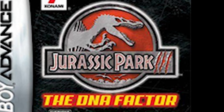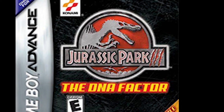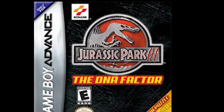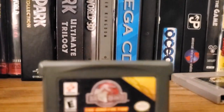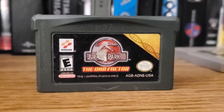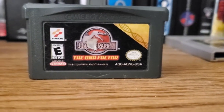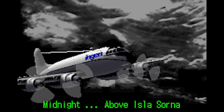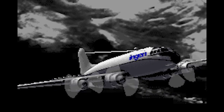Next up on our list is Jurassic Park 3: The DNA Factor. For this game, as well as the next one, I've invited my good friend Crash Fan to talk about them. Thanks for letting me on here to talk about the peak of Jurassic Park gaming. We'll begin with Jurassic Park 3: The DNA Factor, developed by Konami Computer Entertainment Hawaii and released in America on July 16, 2001. Spoiler warning for this legendary game. The story begins with a mysterious cargo plane flying overhead Isla Sorna, carrying many DNA capsules, when it's suddenly struck by lightning, sending the contents flying onto the island.